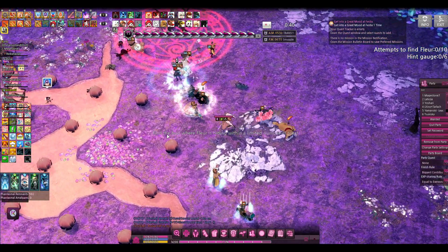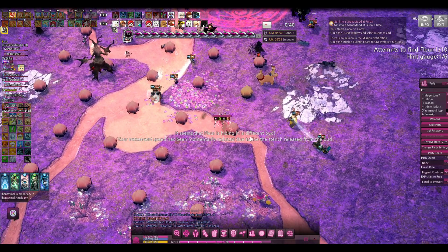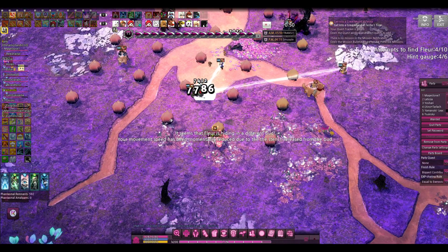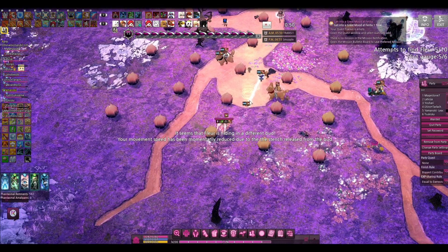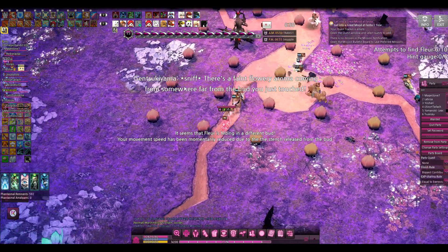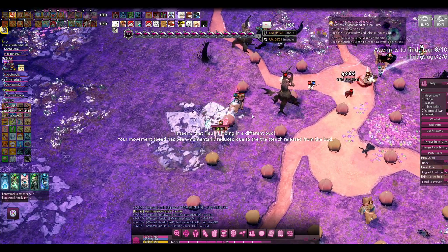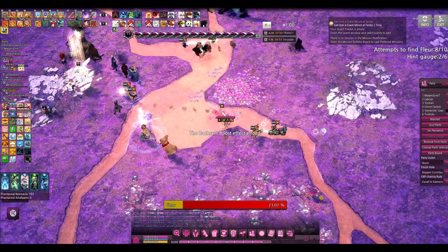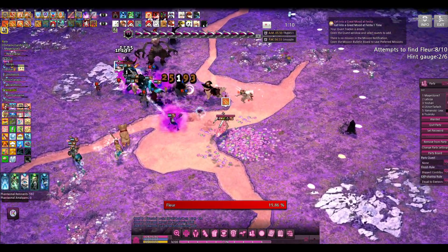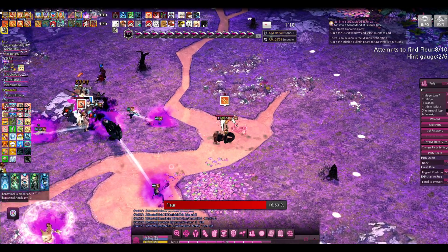We have managed to burst her down far enough to get back into the Bulb minigame again. One thing you can do to avoid the little slow is to mount a pet — something I had forgotten, but which a party mate kindly reminded me of. After you've hit 5 on the border, you want to hit the center one for the hint. It says 'somewhere far,' which means go back to the border. I skipped one for no reason and got lucky. I've gotten lucky and found her every single time we've done this minigame.